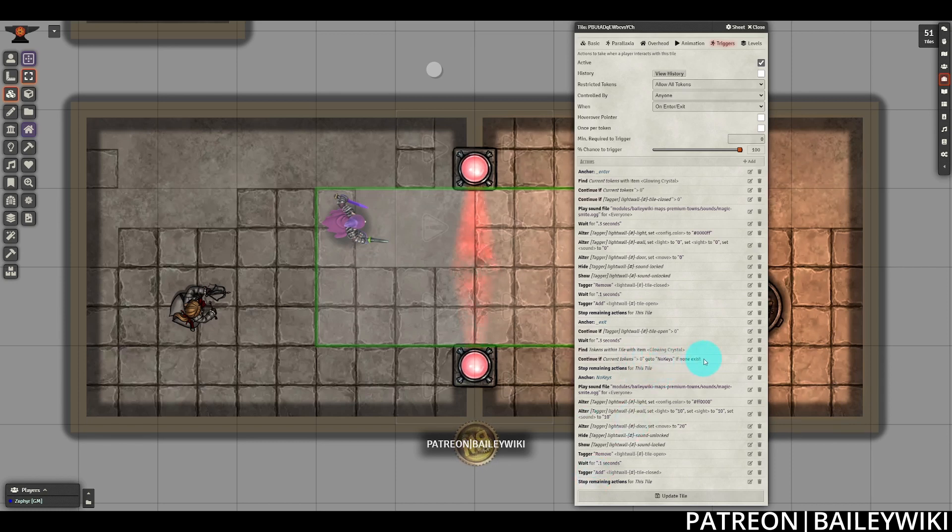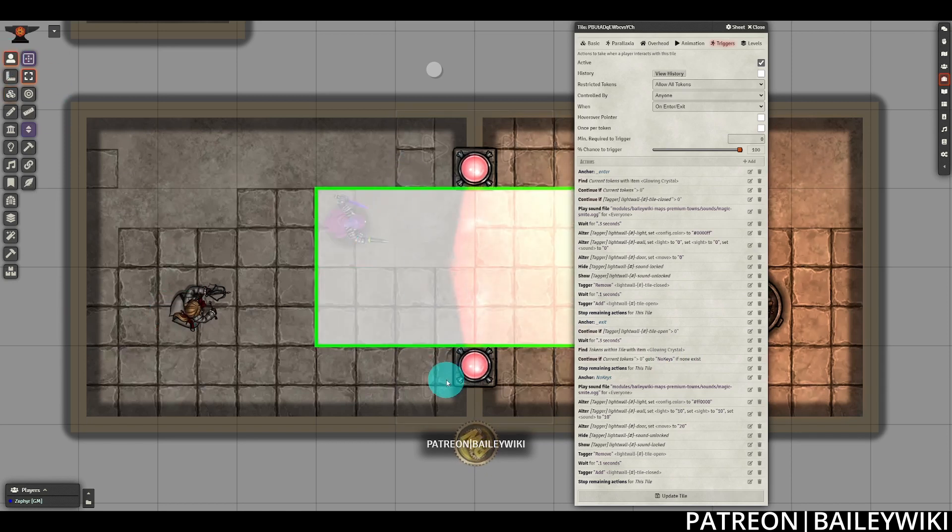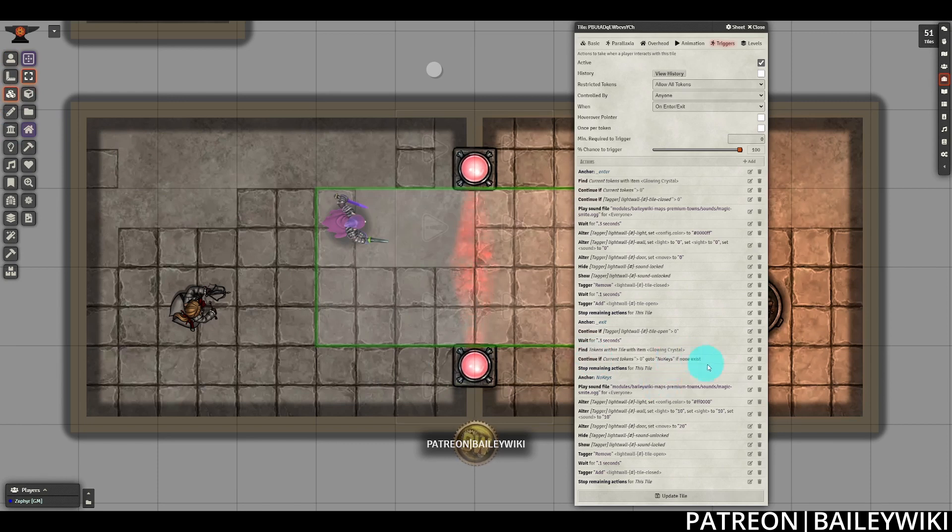If we have an additional token — one that still has the key right next to the wall — it's going to continue the code and stop the rest of the actions because we don't need to close the door yet. Otherwise, we're going to hop down to our third and final anchor, which is the no keys anchor. That's where we're actually going to do our closing of everything: changing all of the walls back into place, playing our sound file to indicate the change happening. Any of our actions resetting the wall of light to that closed position occur down here in this no keys section. Once again, we have that brief delay between removing the old tag and adding the new tag to make sure both actions are taken care of.